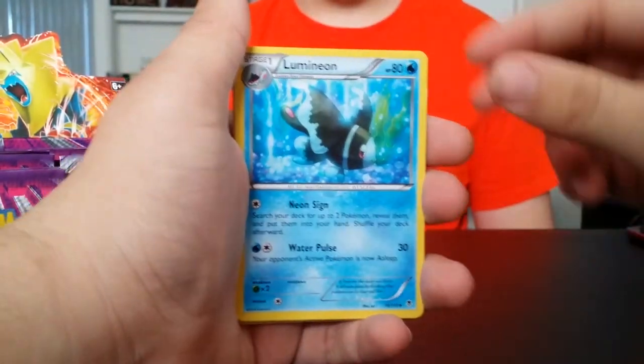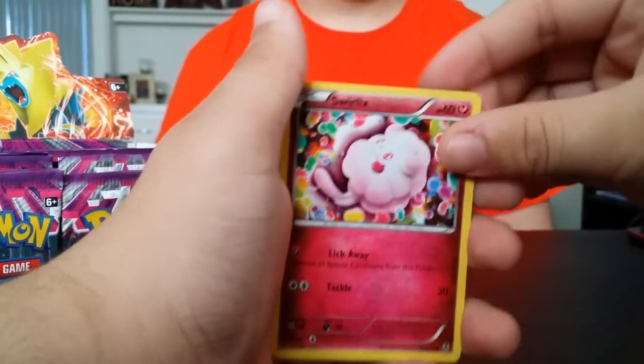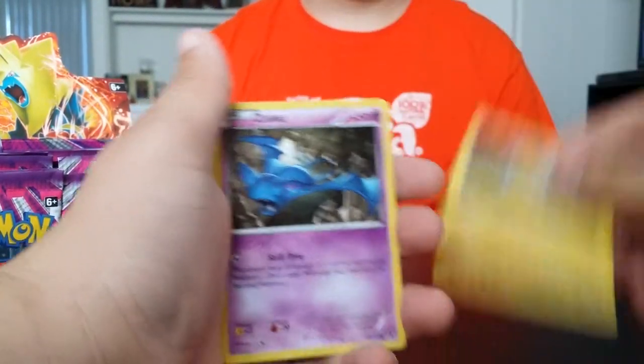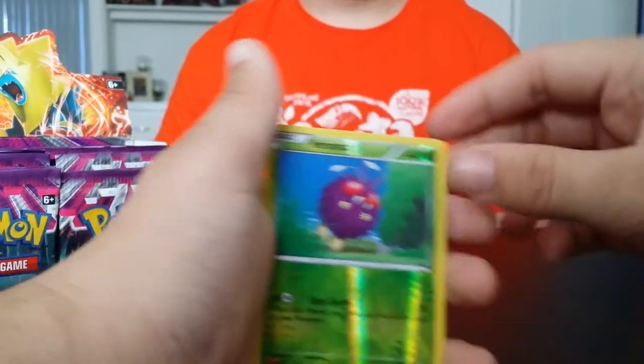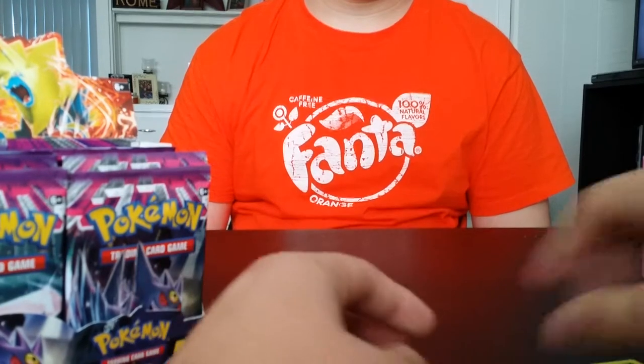Zwylus, Dominion, Yanma, Litwick, Swirlix, Helioptile. Zubat's reverse, Venonats, and Mightyena is the rare. Pretty cool.